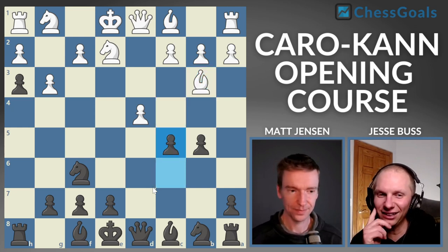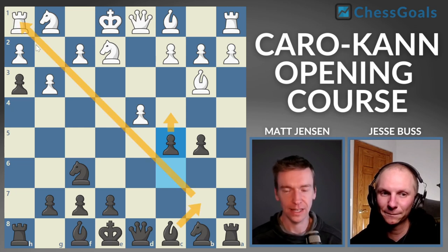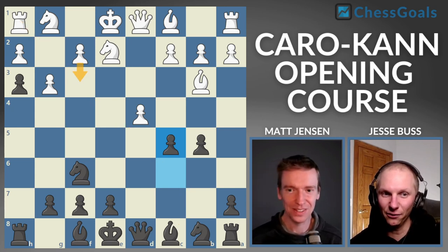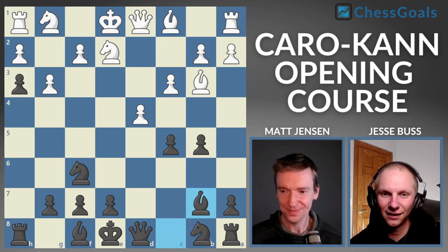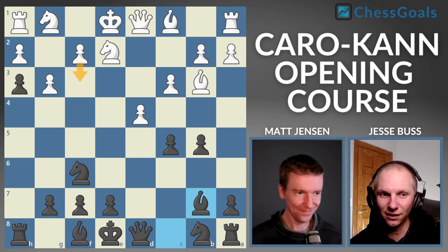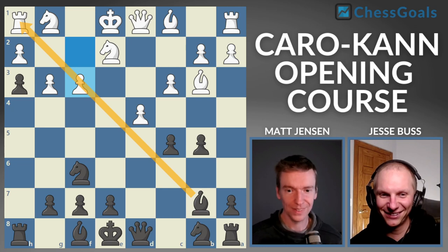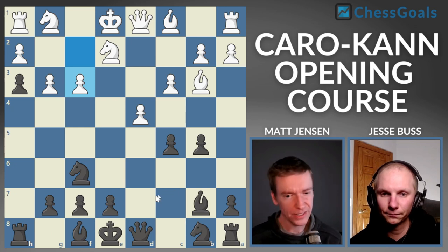The eval says about minus 1.5 for black so far. White can play F3 there, but then their knight is kind of blocked in. F3 is the main move still, but this is already ugly — negative 1.5. Our plan after F3 is just to develop, castle, and play the position. I think C4, knight C6, E5 and we should be in really good shape with that 1.5 or larger advantage.